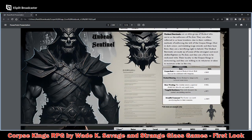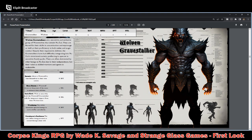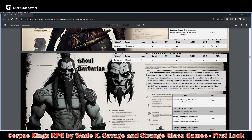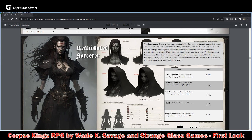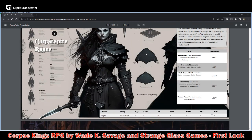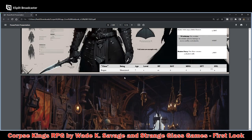The classes include the Undead Sentinel, the Vampire Necromancer, the Wolfen Gravestalker, the Duelist, the Barbarian, the Soul Scribe Witch, Undead Alchemist, Reanimated Sorcerer, Blooded Blade Master, and Corpse Spire Rogue. I would probably go with the Corpse Spire Rogue because I love rogues and thieves.